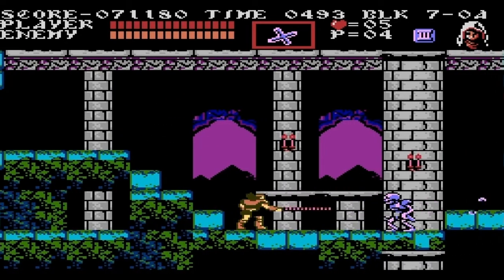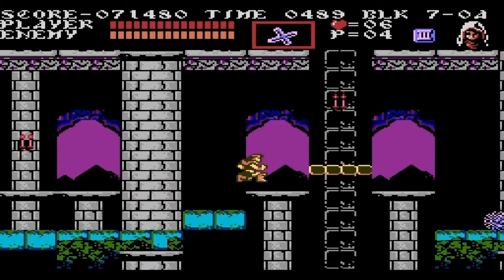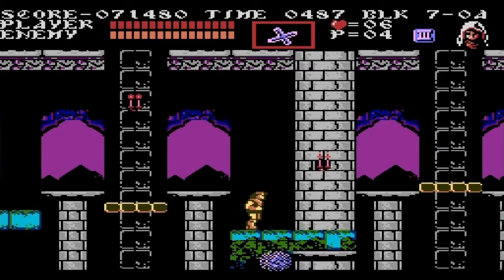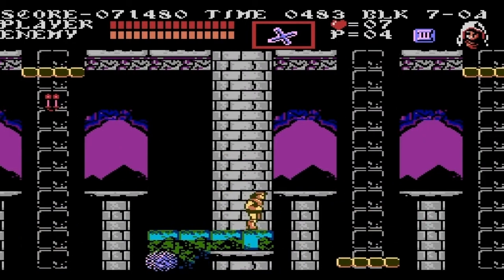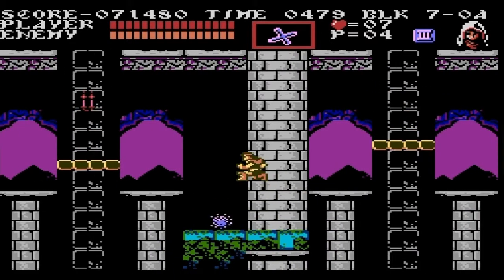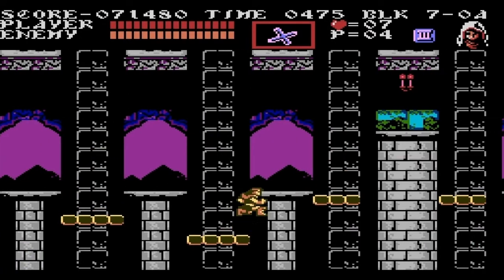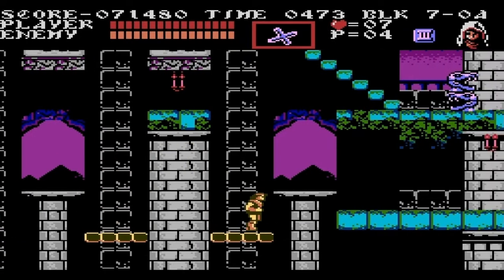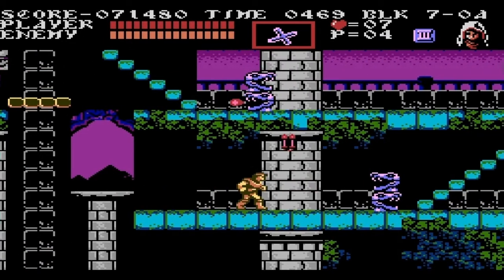We're finally in Castlevania and this stage is hard. The boss on the other hand is another boss-gauntlet type deal, but the final part of the gauntlet is easy. This is where the axe armors and bone pillars start to become more prevalent because we're reaching late-game territory — even though we still have one more part — this is basically where the game starts to lose its mind.